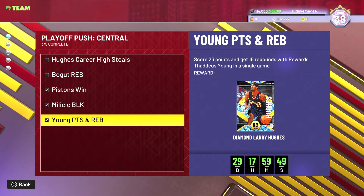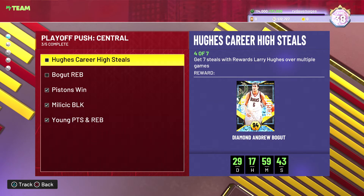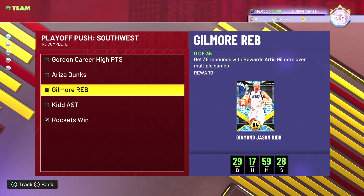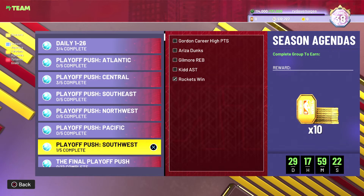Larry Hughes is very good — we'll talk about him in a minute. We're in the midst of getting steals: three more steals gets us Andrew Bogut, then 30 rebounds across multiple multiplier games with Bogut gets us Ben Gordon, who is meant to be very, very good. We've also done triple threat and win-a-game using three Rockets, got XP for it — 200 XP — hence why we're level 38.